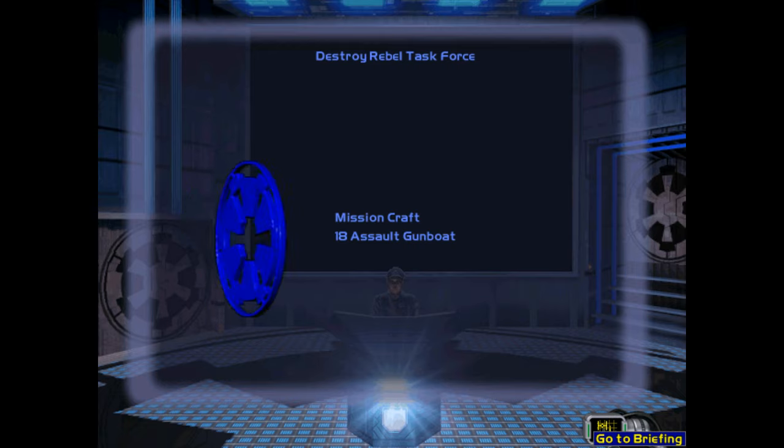After that, you will deal with any remaining fighters, then proceed to start clearing the minefield. Once a large enough hole has been opened up in the minefield, the assault transports will hyper in and begin their attack runs on the rebel cruisers.